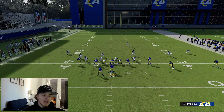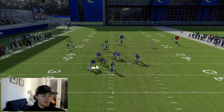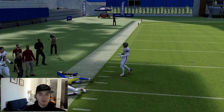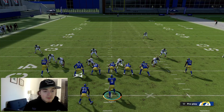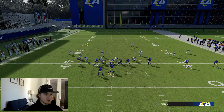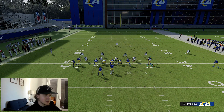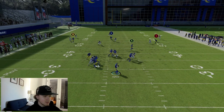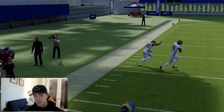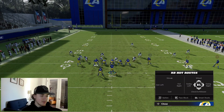One of my favorite ways to run this is to keep everything the same but motion Cooper Cup over and turn him into a fade route, so you get a smoother motion snap. If you put Cooper Cup on a fade route, he won't have to stop and then run up like he does on a streak — now he just runs straight up the field, a little bit faster. So now you can throw the crosser on the sideline and get open against stock coverage.